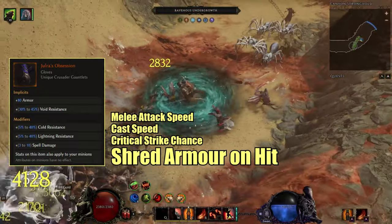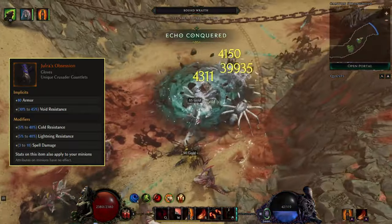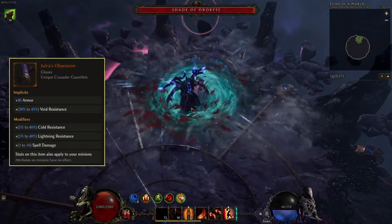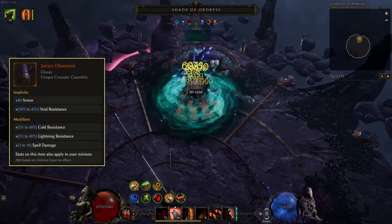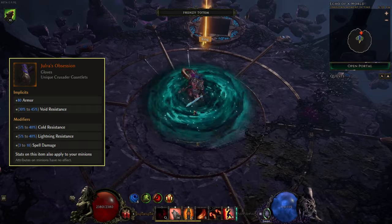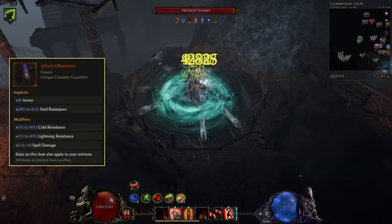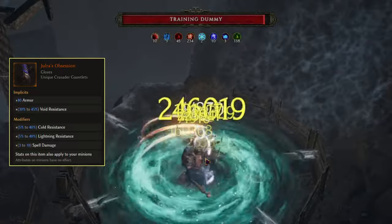Armor in Last Epoch mitigates the damage you take from all hits. When you shred armor on enemies, it reduces their armor by 100 per stack, making you deal more damage. When combined with these gloves, armor shred also applies to your minion hits. For builds like rats or squirrels with many fast-attacking minions, you can get hundreds of armor shred stacks within seconds, which is extremely powerful.